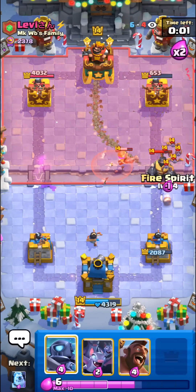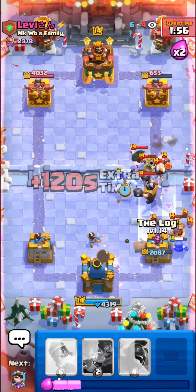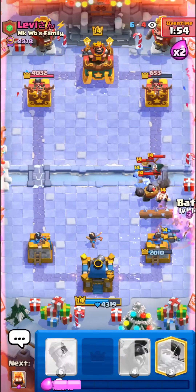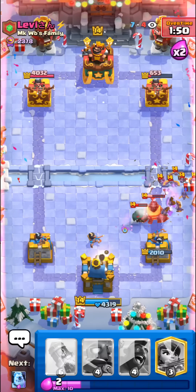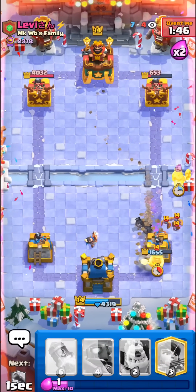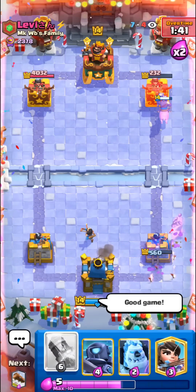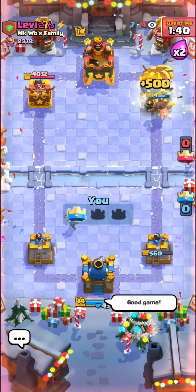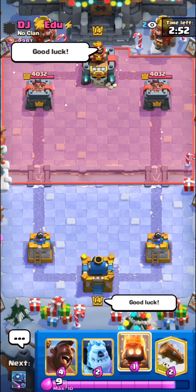I'm gonna log back his mega knight so the bats go in front. I'll also fire spirit — kind of just failed that fire spirit, it's fine though. I'm gonna go with the log, we might be in trouble again. Fire spirit does prevent the mega knight from jumping on the tower at least. Hog rider, hog rider — please take it, good game!